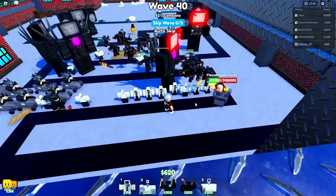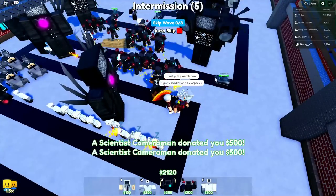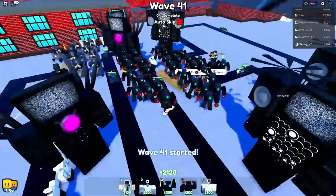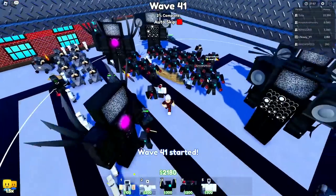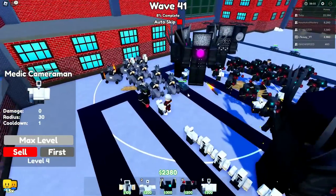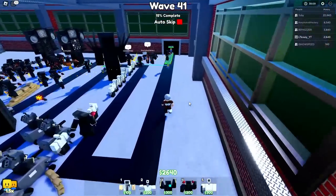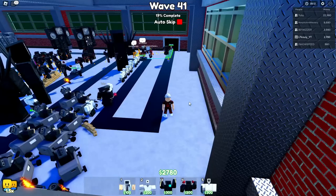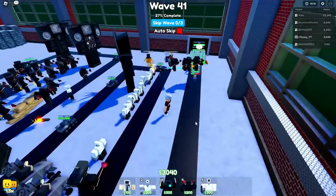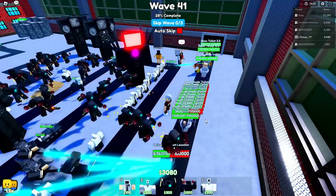We got that guy all the way down and we can focus on getting some more units down too. This flamethrower toilet is actually doing a lot of work on us - well, take that back, he didn't get anywhere. We smoked him! Look at all of our jetpacks - this is insane. That's a lot of jetpacks. We got a lot of AOE, a lot of jetpacks - looking really good. The medic is doing good. I think that you guys know what you're doing, so we should be fine. I think we win this every single time now because I basically broke it - we now know how to beat every map every time. Jetpacks all the way.